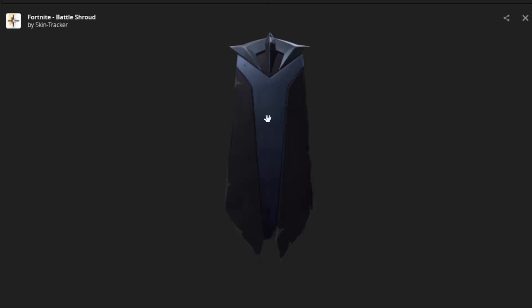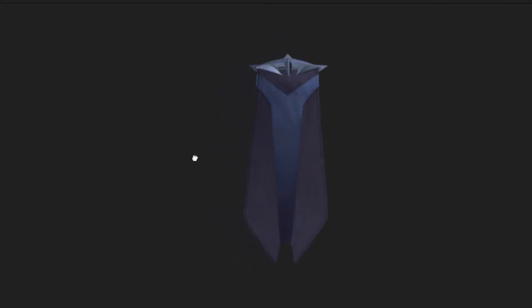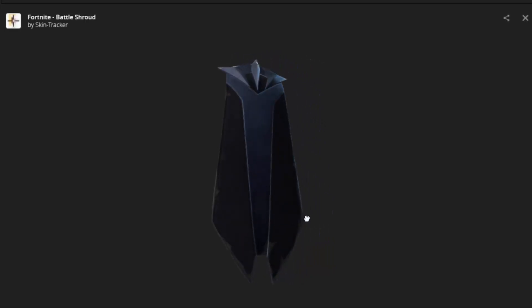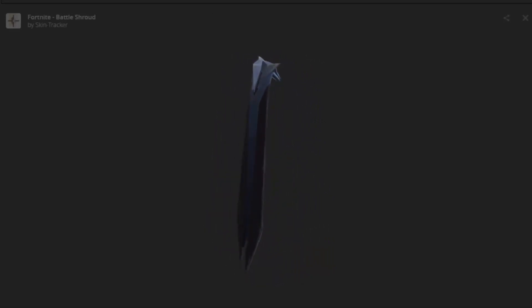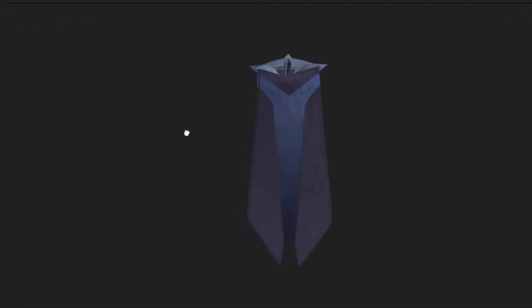The next one is his back bling — this is just a sort of cape. It follows the same theme. I presume this will move in the wind, similar to how the Blockbuster skin moves. So he's going to be like a super villain with a cool cape. If you get this full collection together, he's going to look super, super cool.